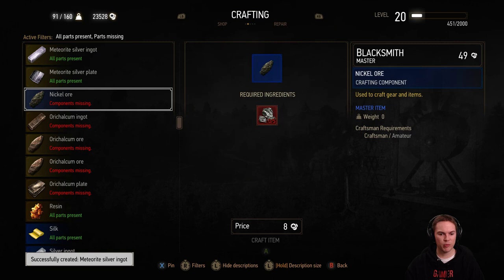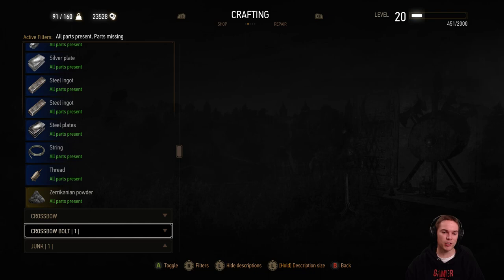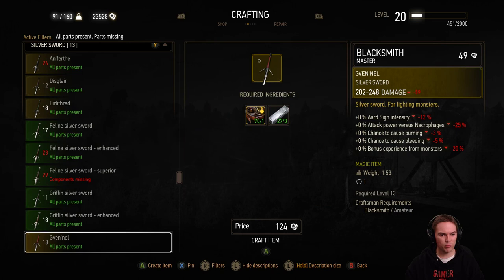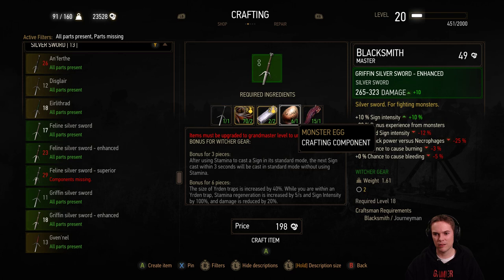You're totally loving it. Previous playthroughs you've used either Wolf School or Manticore and Viper, but this time you started to shout out the griffon school bonuses — it's glorious, but it's based on sign ability build. I like the idea of being an all-rounder. I know a lot of people like to min-max or power play, but I always like being an all-rounder, being able to do a little bit of everything. Let's craft it. What the hell is that? A monster egg. Didn't know it needed them.